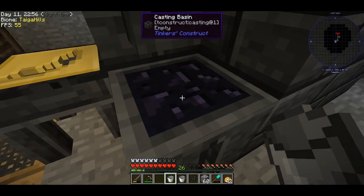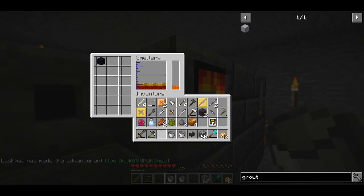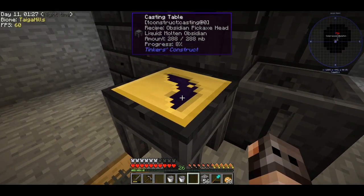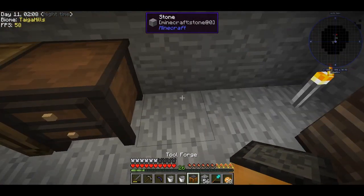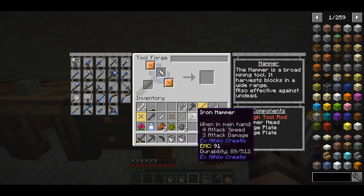Why did I do that — that had to go in there. We melt it again. And now — the obsidian pickaxe head with a mining level of cobalt.